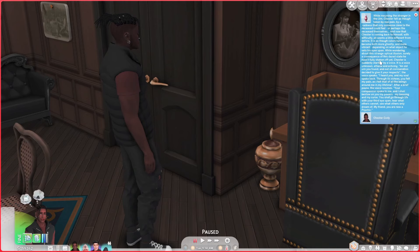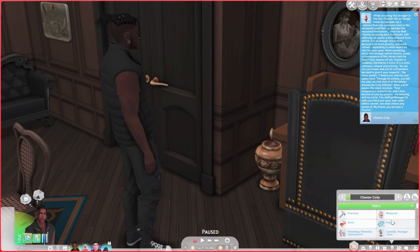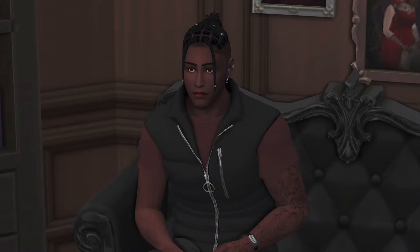After Chester finishes mourning the stranger in the urn, you get a pop-up confirming that the sim now has psychic powers. My sim now has the psychic reward trait. This mod also adds a new psychic skill with five levels, and I personally like playing with it alongside the medium skill from the Paranormal Stuff Pack. You can gain the psychic skill by researching on a computer or using your psychic abilities.